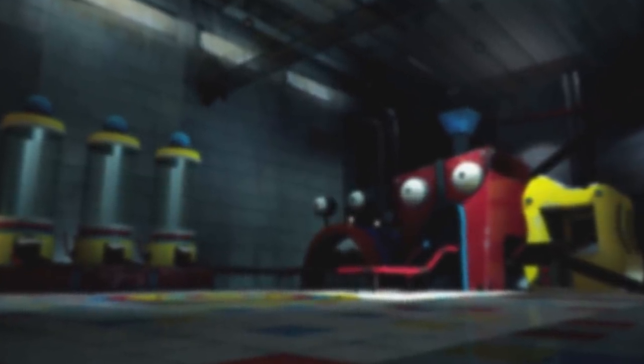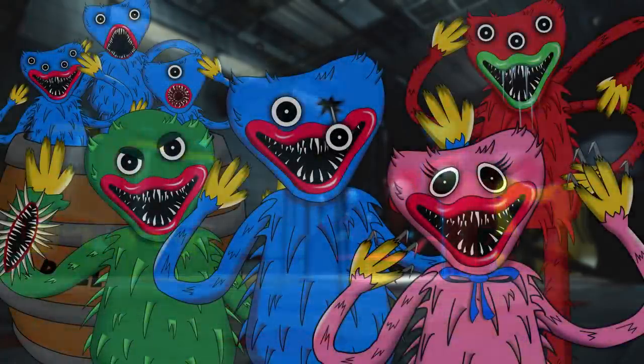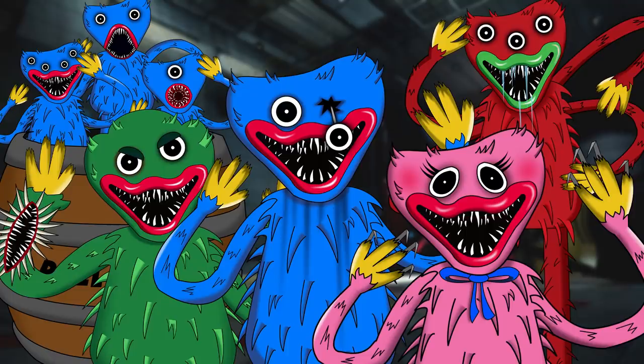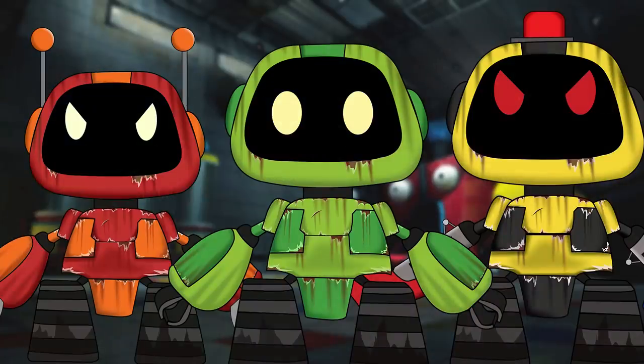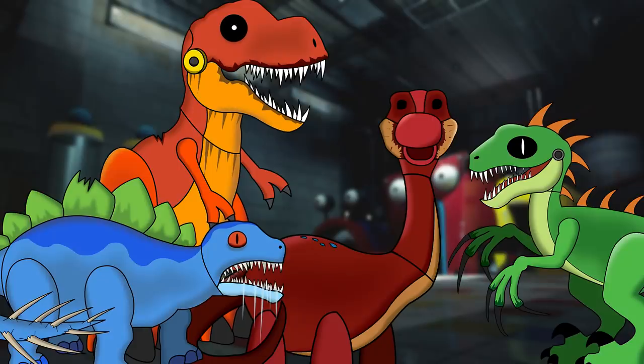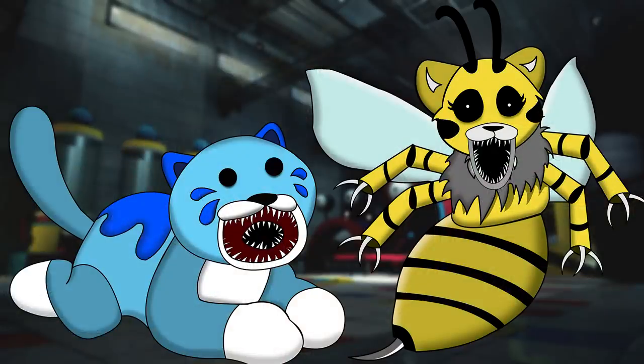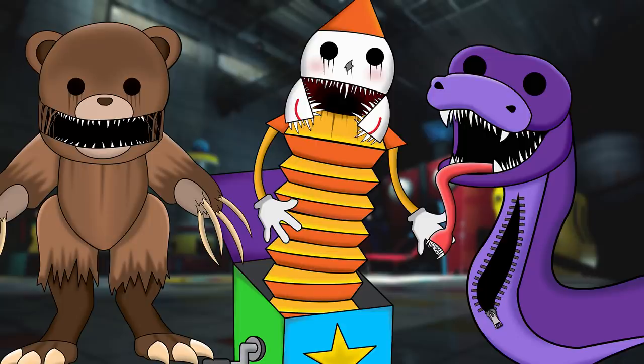So far in our Poppy Playtime character concept series we've seen a wide range of what-if toy characters that could be lurking around the Playtime Co factory. We've seen many strange looking characters in the Huggle Buggle family, a number of different variations in the robotic characters, a number of interesting dino characters, and then there's the classic toys. Each of these classic toys has their own custom design, backstory and gameplay mechanic.